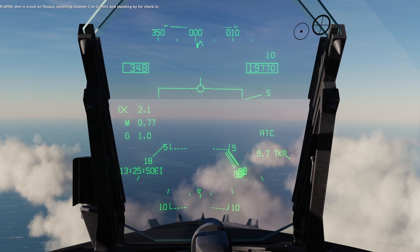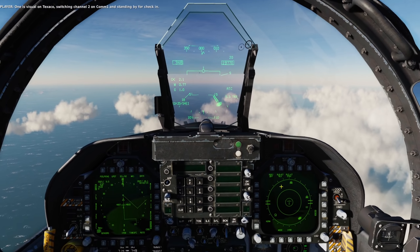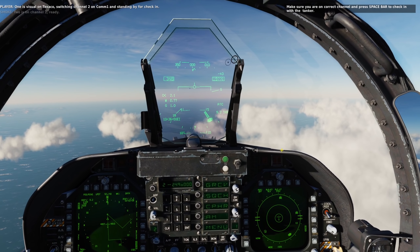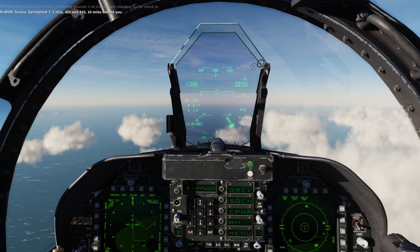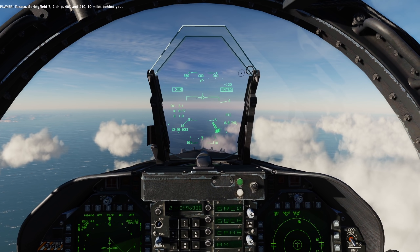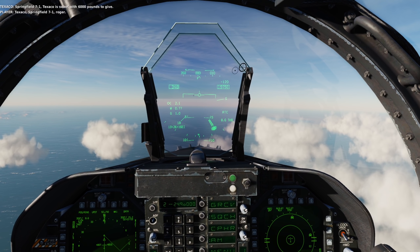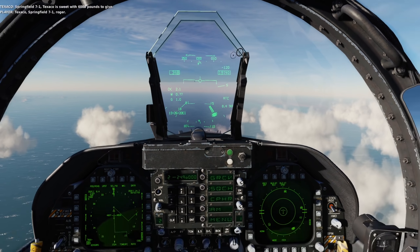We are visual on tanker. Comm two. We've got the correct frequency, so spacebar one more time. Texaco, Springfield 7, two ship, 403 and 410, 10 miles behind you. Springfield 7-1, Texaco, ESL, 6,000 pounds to get. Texaco, Springfield 7-1, roger. Smoke, let's do it.